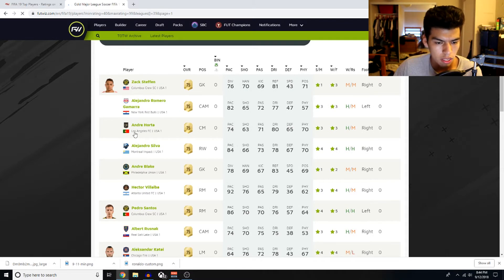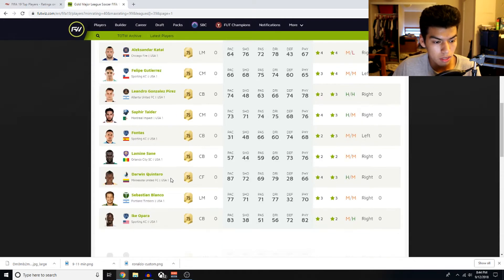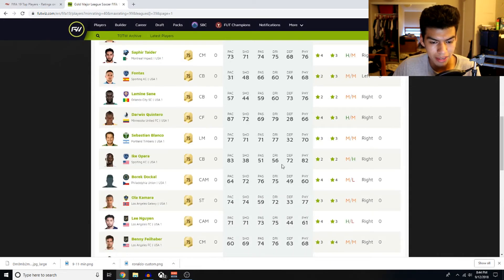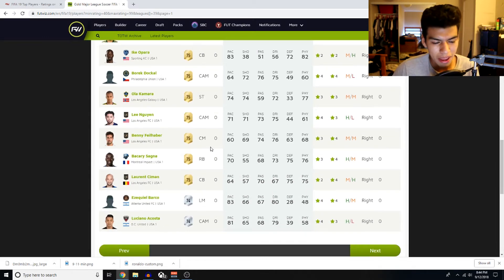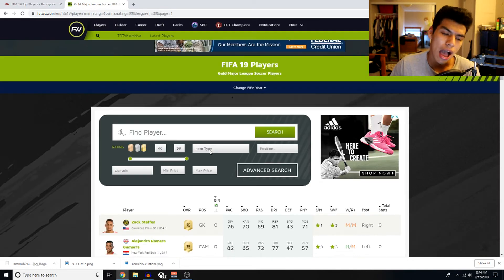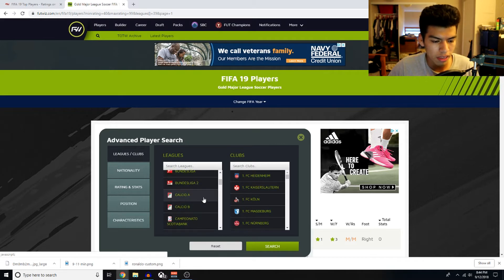Andre Horta doesn't look too great in the game. Parra is here — 83 pace, 72 defending, a bit on the lower side, but 82 physical with 83 pace looks very good. Bakri Sanya — 70 pace, just lacks a bit. So I'm going to try and make a hybrid with the MLS front and a completely different league in the back. What other leagues come to mind when I think of cheap players?